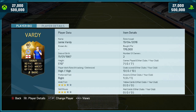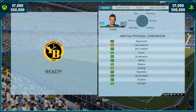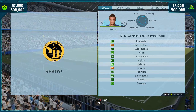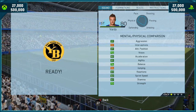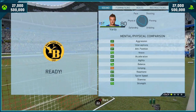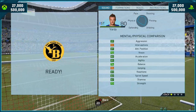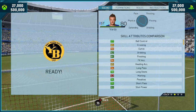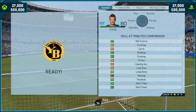13 goals in seven games. Three-star skills, three-star weak foot, high to high work rates. Looking at some of his in-game stats: aggression 91, 81 positioning, 90 acceleration, 93 sprint speed, great stamina and strength of 72. Skill attributes: ball control of 77, 82 dribbling, 84 finishing.